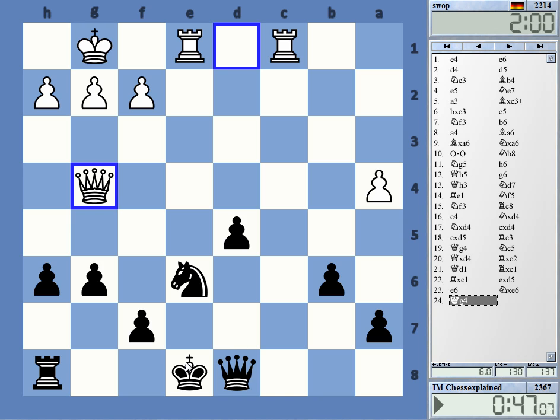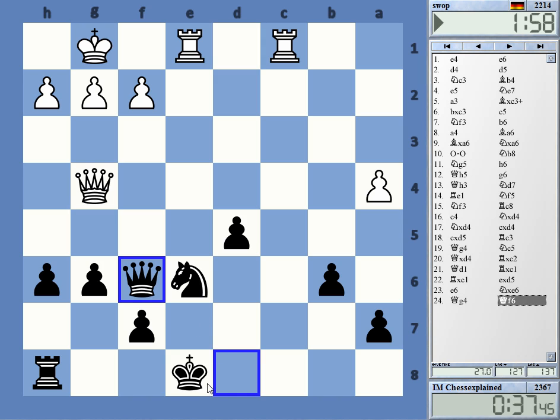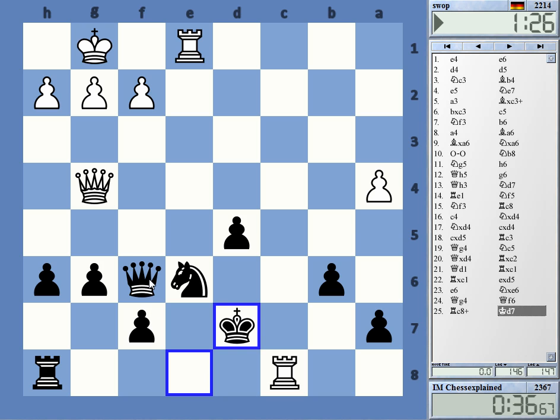Queen takes, rook c8, king d7. Maybe black can survive that, but it looks very shaky and I only have 40 seconds. He has to do that, otherwise I'm castling. Rook c8 is the move, I think. Check. Takes on h8, I guess — what else is there?